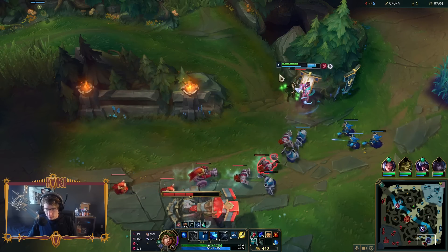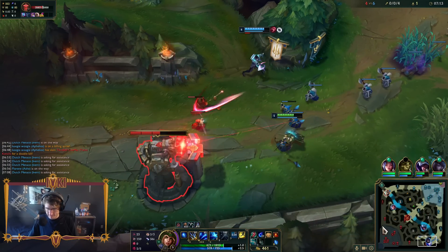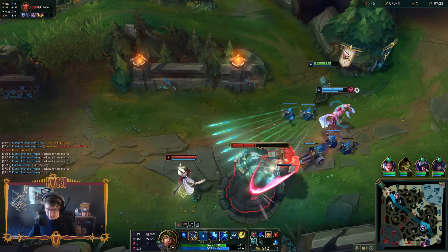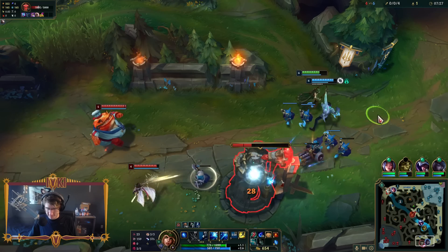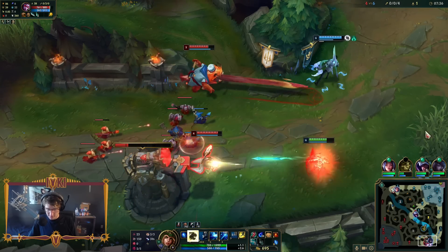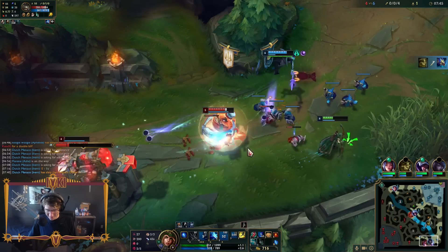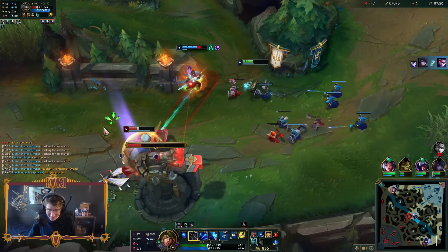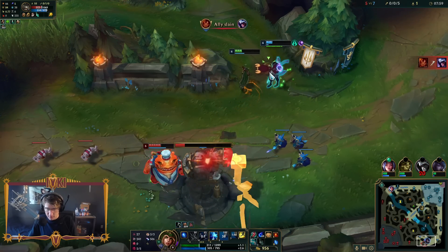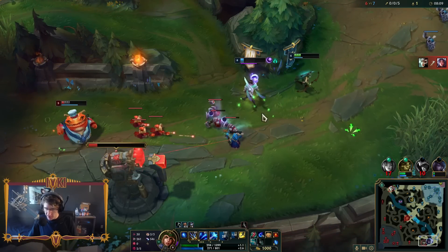We've got Approach Velocity, making it so everything we do to them slows or stuns them - so we just get to have permanent Approach Velocity up. Now we've got our ultimate. I just feel so much more limber. There's just so much less downtime between my auto attacks.